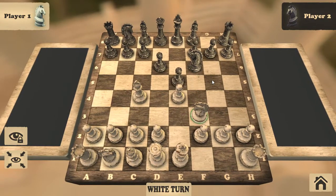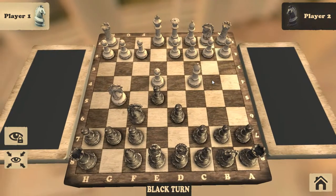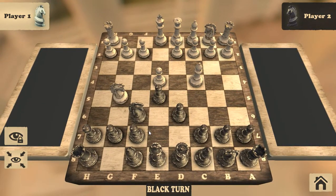Then you put your horse — your knight — on G5. The player will realize that you're attacking this point.